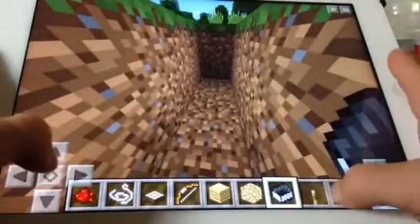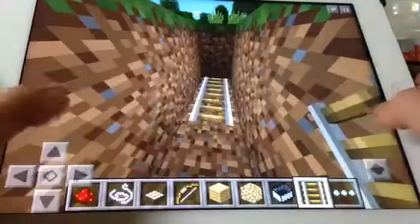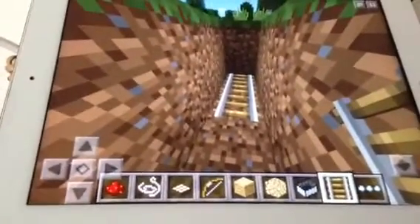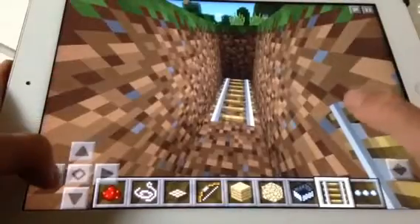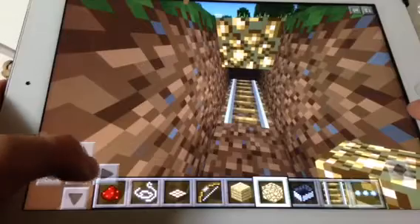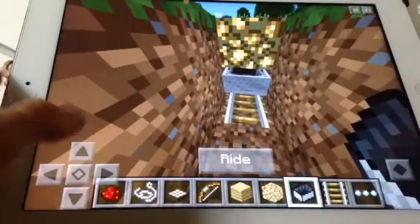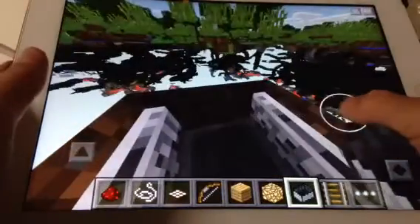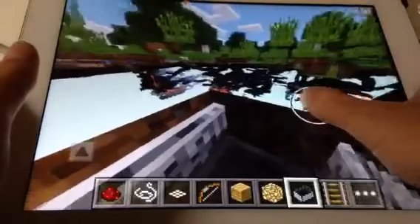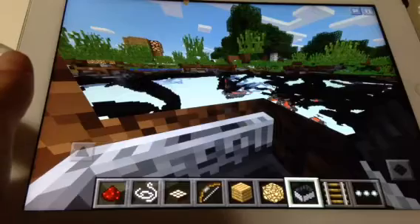Then what you want to do is get some rails — normal rails, not power rails. Put those right there, then put a block of glowstone right above, just like that. Then put a mine cart over there, ride it, and it will be x-ray vision. And there's all those caves — there's a long twisty cave down there.